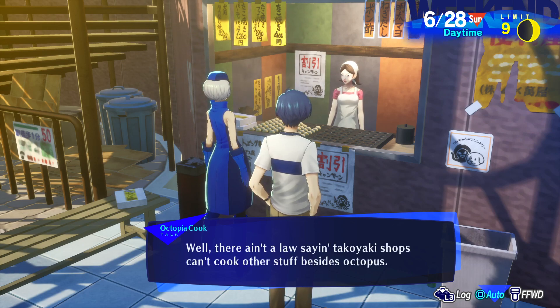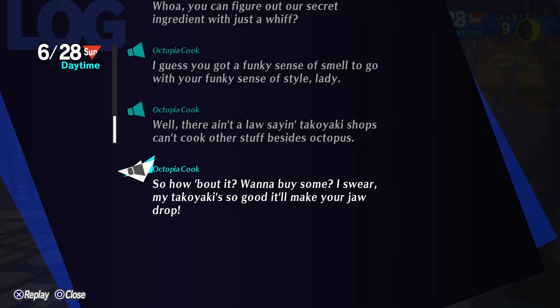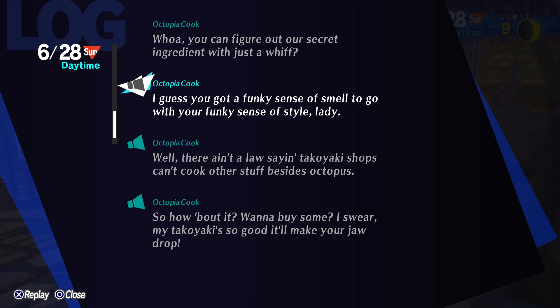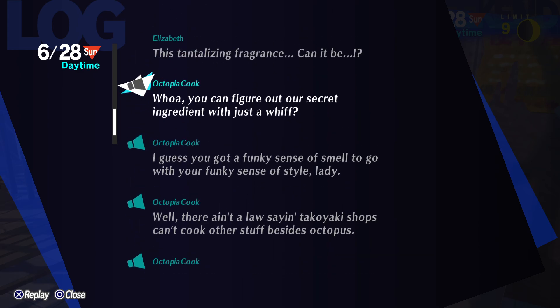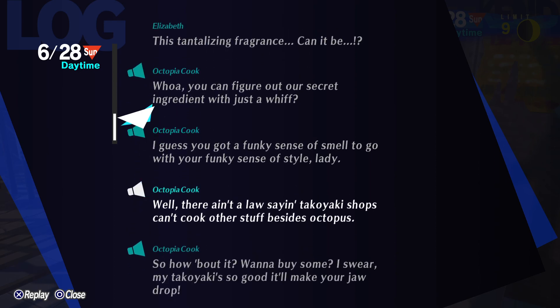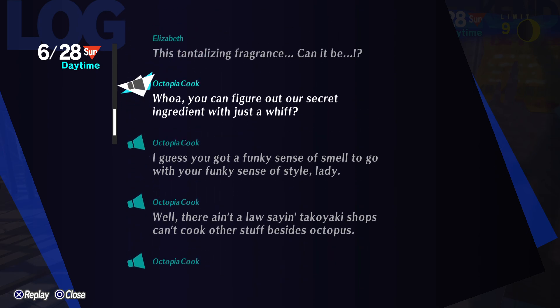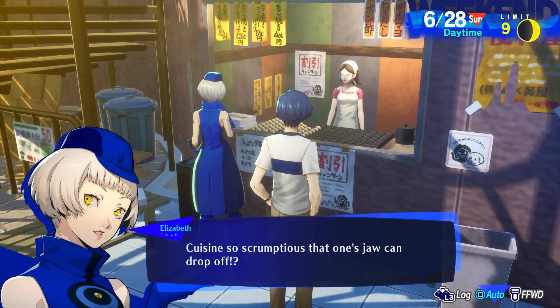"Funky sense of smell to go with your funky sense of style, lady. Well, there ain't a law saying takoyaki shops can't cook other stuff besides octopus. So how about it? Wanna buy some? I swear my takoyaki's so good it'll make your jaw drop." "Funky sense of smell to go with your funky sense of style... there's a secret ingredient." At first I was like, how did this lead into this sentence? I wasn't paying enough attention during that one line.